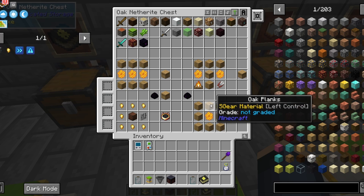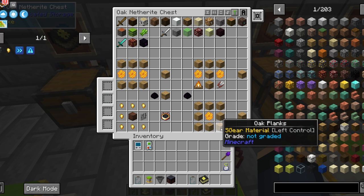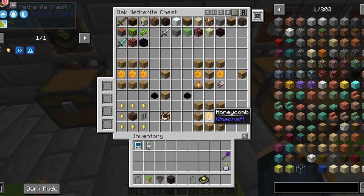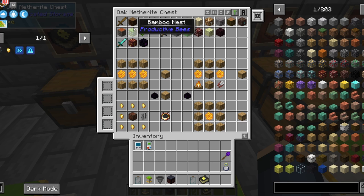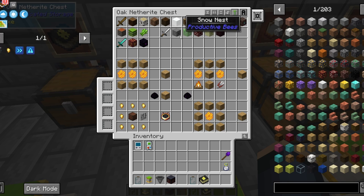The advanced oak beehive requires an expansion box on top if you want to put in upgrades to the hive. It also adds two extra bee slots. The oak expansion box is crafted with eight oak planks and a honey treat.